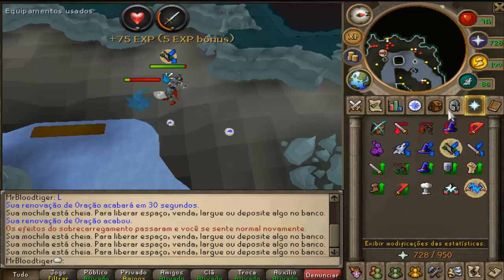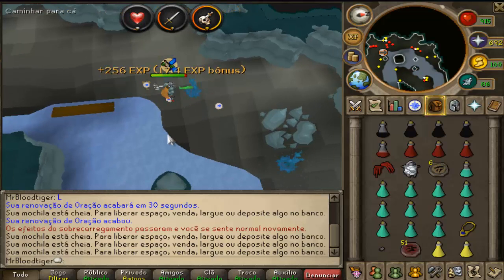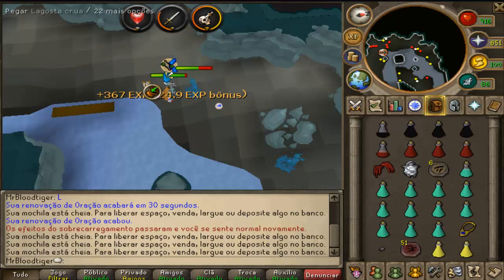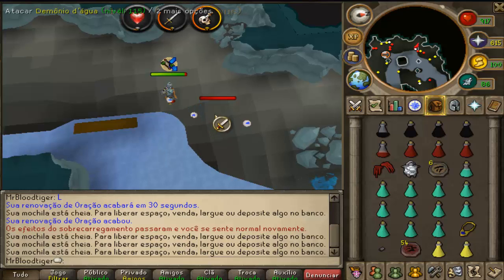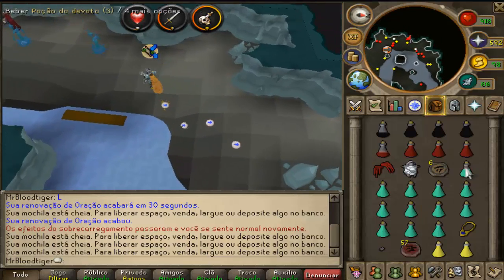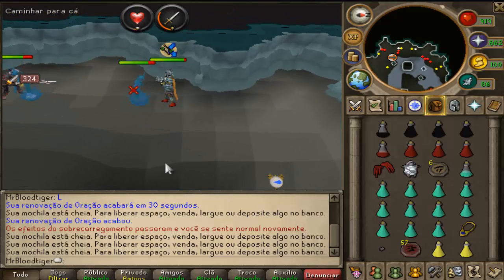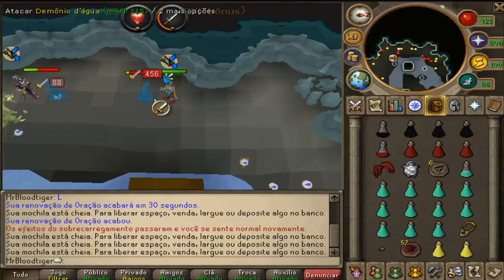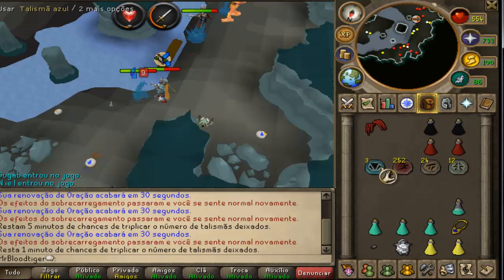These water fiends are weak to crush so the chaotic maul is perfect here. I also use my Ganodermic so I only have to protect one type of attack, because they can attack with range and magic but their magic attacks don't hit at all on me. You get a ton of charms — every time you kill one you have like a 90% chance they drop three crimson charms. On average I get like 300 crimson in 40 minutes, so that's amazing.